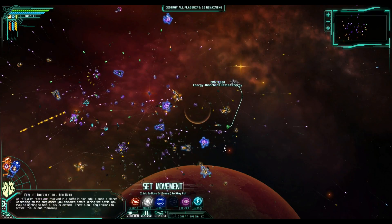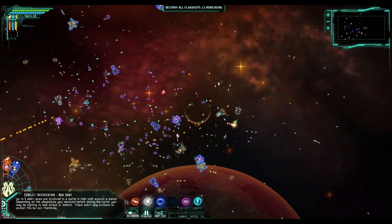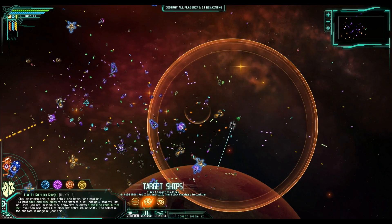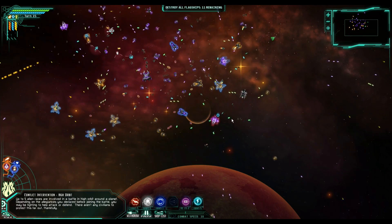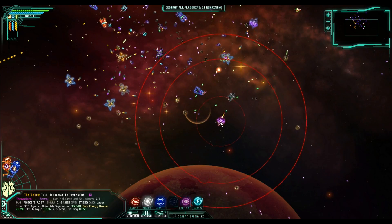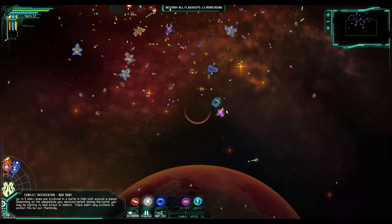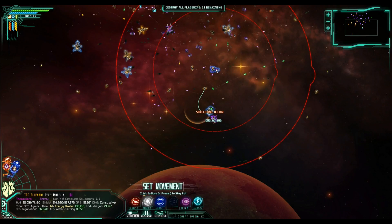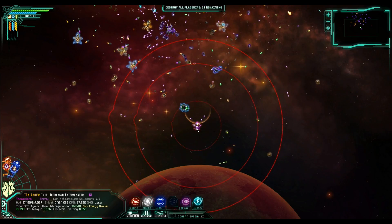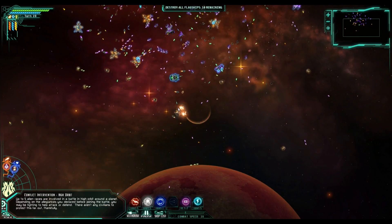Oh, that's a Thoraxian crappy ship — let's destroy the Thoraxian crappy ship while we're here. I didn't switch to the minigun; I'm not happy about that. I'm pretty sure I clicked on it but apparently I did not. We'll come back and attack this crappy ship. Apparently I just keep using the energy blaster — that's the correct answer.